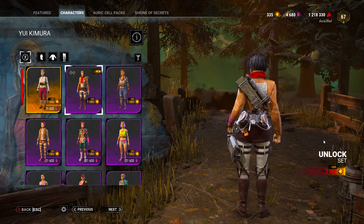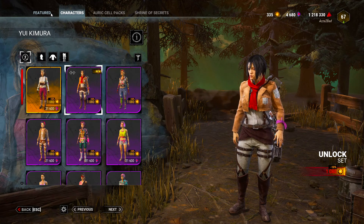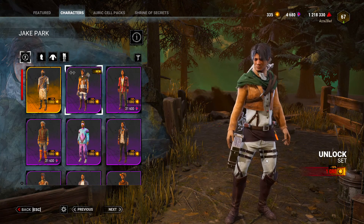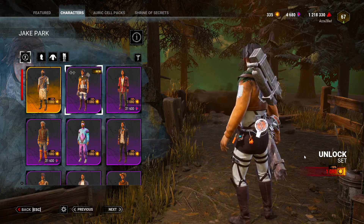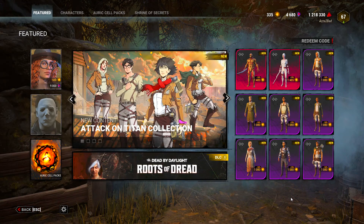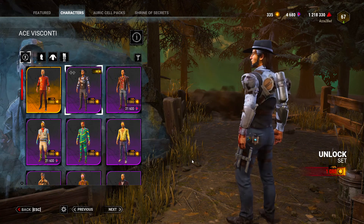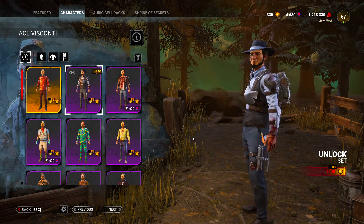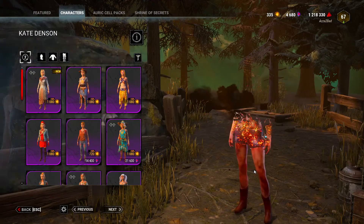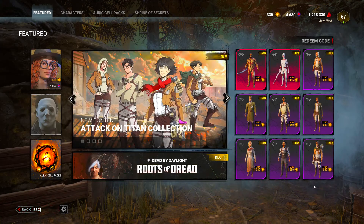We have the Makassar skin for Yui, that's quite cool. We've got Levi for Jake — it feels like such a random thing for this game, but Attack on Titan, I'm not complaining. We've got Kenny for Ace — that actually suits Ace a lot, the Kenny one. I like that, I'm definitely going to be getting that, that's so sick, look at Kenny! Historia for Kate, that's kind of cool, but who plays Kate? Let's be honest — if you're a Kate main, tell me why.